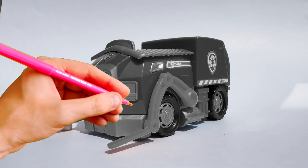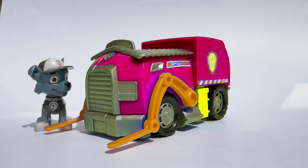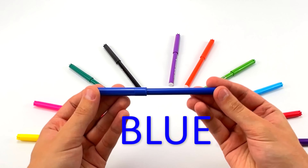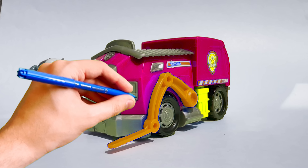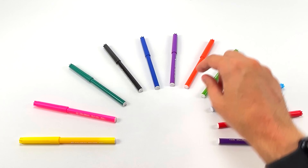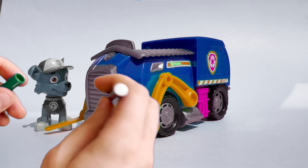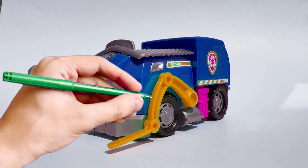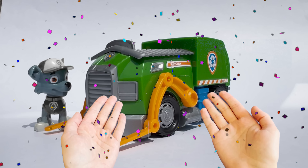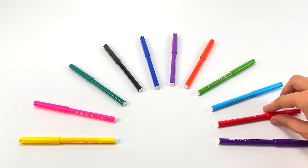And now let's guess the color of Rubble's costume! Here we go! I want to try light blue color! Looks like I made a mistake somewhere! Let's try the color yellow! Exactly! Rubble's costume color is yellow! We're doing great! Let's guess the colors for the other pups too!